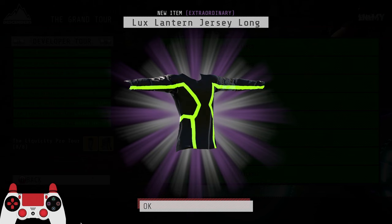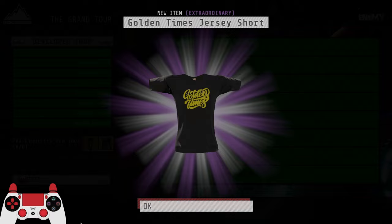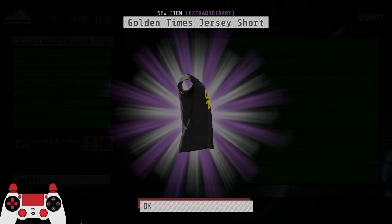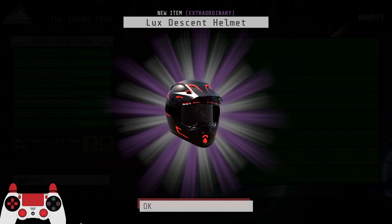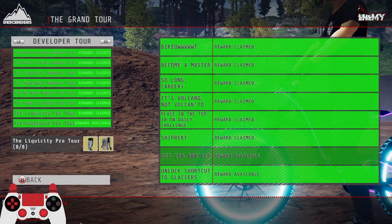Another Luxe Lantern helmet — very nice, thank you very much. First Luxe bike — oh okay, full green jersey, thank you for that. Golden Times jersey — I think these were shout-out jerseys, like where you put in a code for Sam Tables. They used to be extraordinary items before they got added in. Luxe bike — I'll take a Luxe Descent helmet. Giving me all the good Luxe items. Another Luxe Lantern goggles — I think that's almost a full green fit. Oh no, rolls pants. Getting worried as we have fewer and fewer items left to unlock.